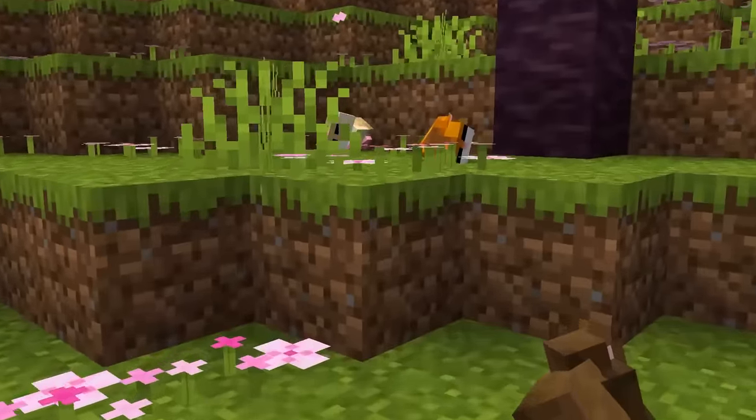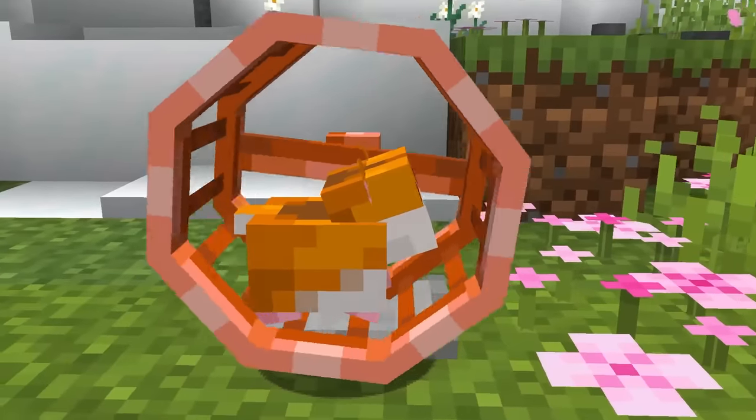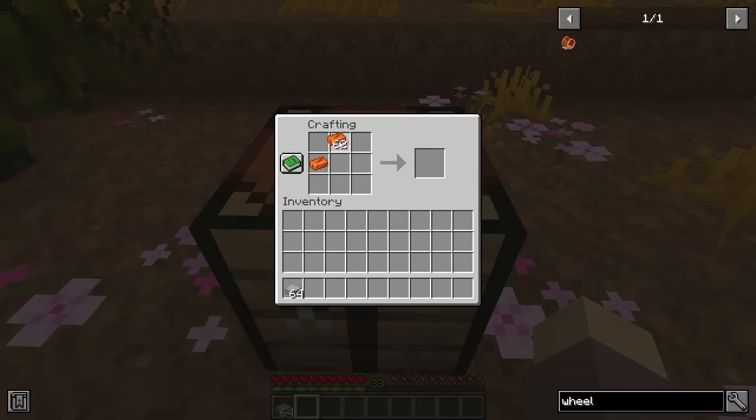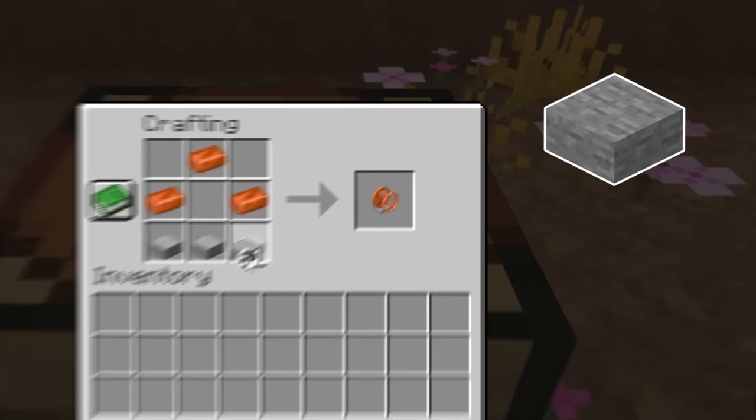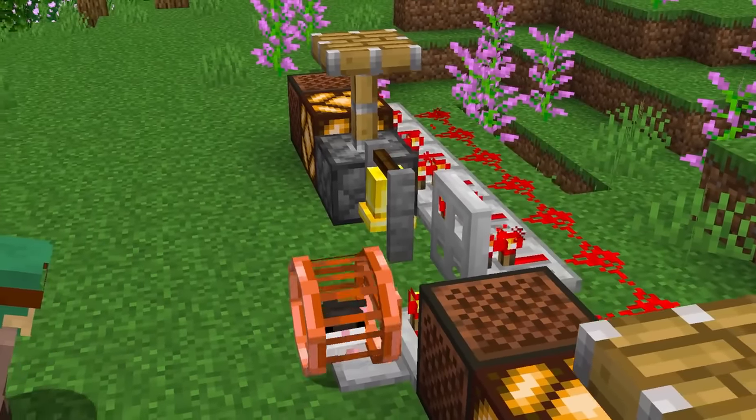But they're not as cute as these tiny followers, the hamsters. They'll either nap or be incredibly active if you craft them a hamster wheel using some slabs and copper. And those wheels can even be hooked up to redstone to generate power as they run!